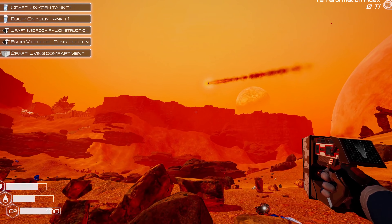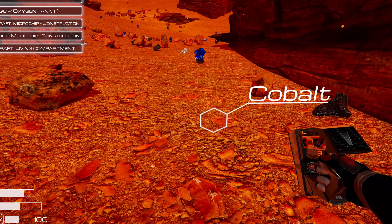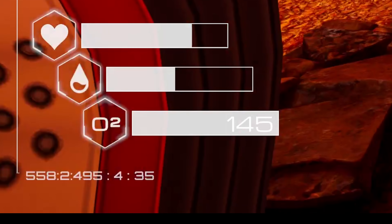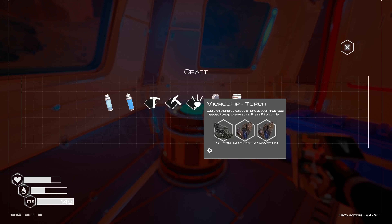This is why basing it on Mars is a stupid idea. But if I understand correctly, the meteor spawns new resources on the planet. Now I can craft an oxygen tank T1. We've got 145 oxygen now. Looks like I need more silicon and magnesium. Now I can make the torch, which is probably a really useful thing.